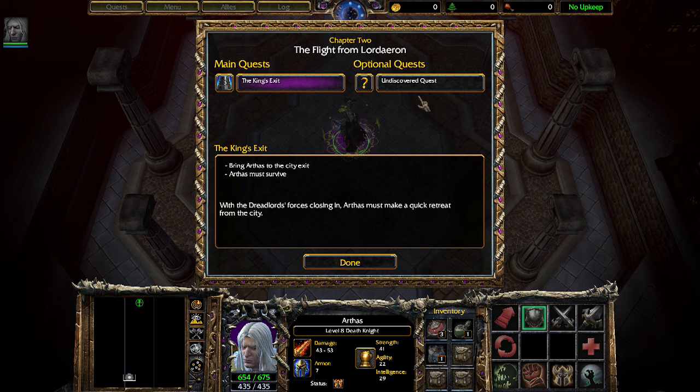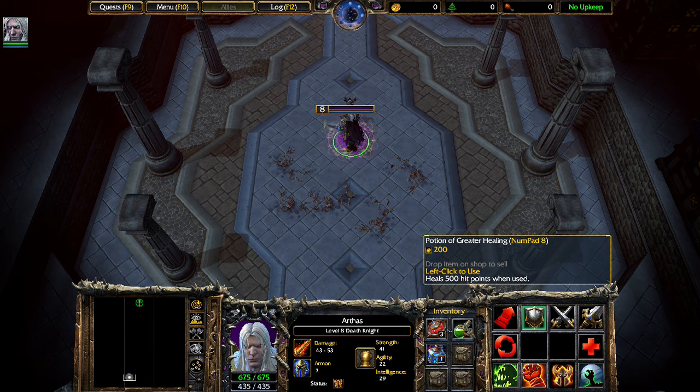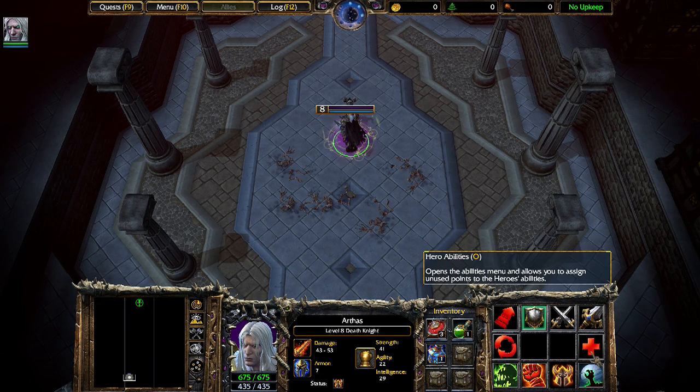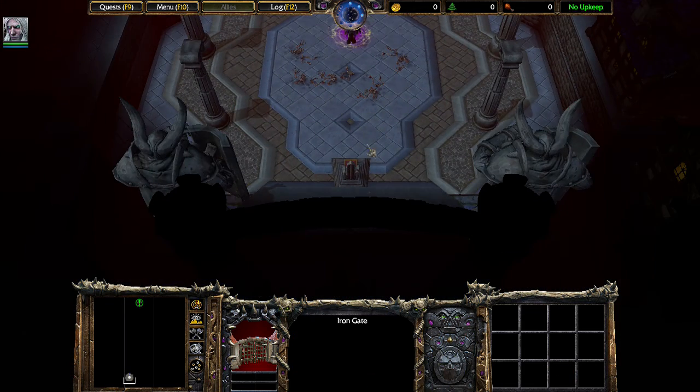Apparently there's an optional quest in here, but our main quest is to bring Arthas to the city exit. Look at how they have this map set up — it's like a straight rectangle all the way up, and we're going to have to be maneuvering through the town. This will be interesting. At least his health is regenerating pretty fast. We also have landmines, a potion for healing, and a potion for mana. We still have all of our abilities, but they're going to be a little weakened.